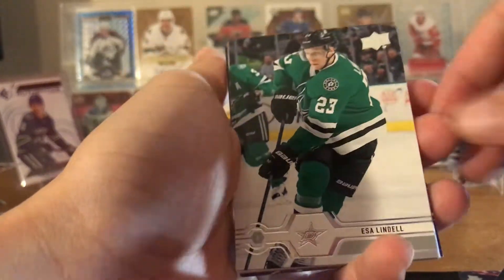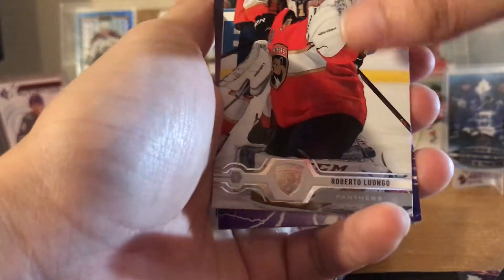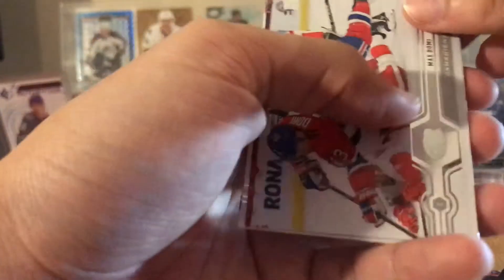Esa Lindell, David Krejci, Roberto Luongo, Energy Max Domi, Chara, Max Domi again — double — Corey Crawford, Victor Arvidsson. That's about six packs now.